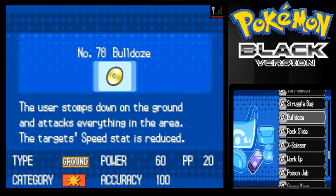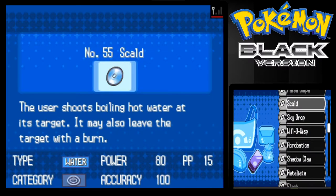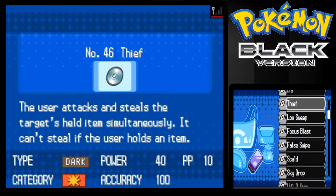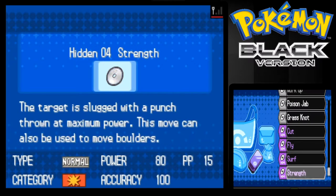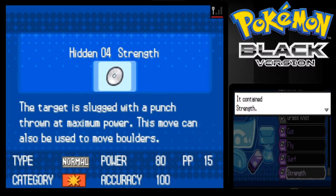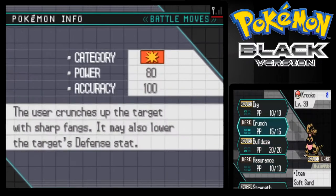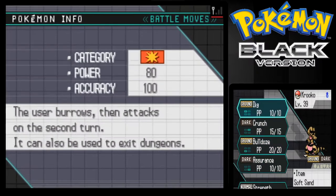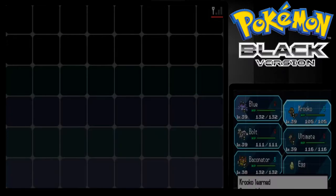I'm gonna check to see if Dig is a TM real quick. Yeah, okay cool. I want to have a Pokemon that knows Strength actually here, so I'm gonna delete Dig temporarily to get him to learn Strength for Krakow. I'm obviously gonna teach Dig again later on. Dig forgotten, one, two, and tada - Krakow forgot how to use Dig and Krakow learned Strength. Cool.